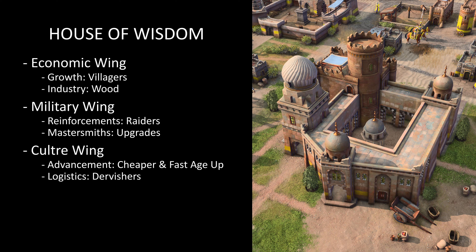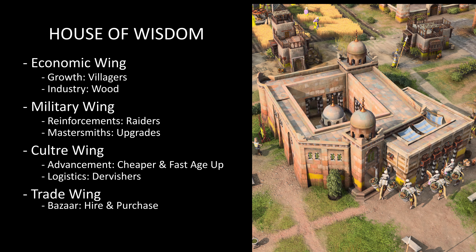Choose between the Bazaar and the Advisors at the Trade Wing. Selecting the Bazaar unlocks the ability to hire units and purchase resources from neutral merchants that arrive at the House of Wisdom. Choosing Advisors will produce a group of Atterbeg Advisors, which can garrison in any military production building to improve the units trained there.